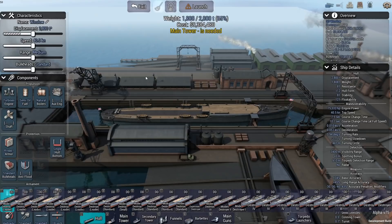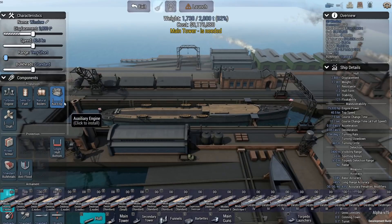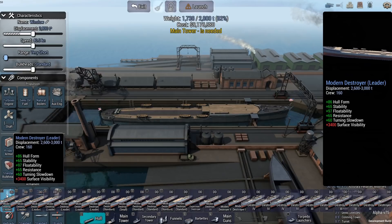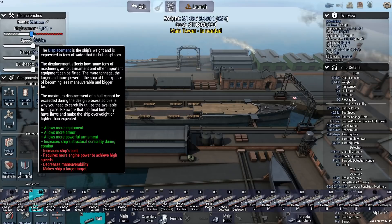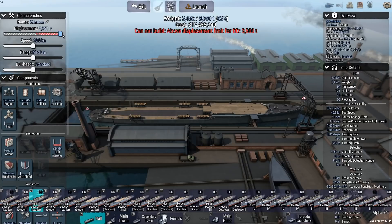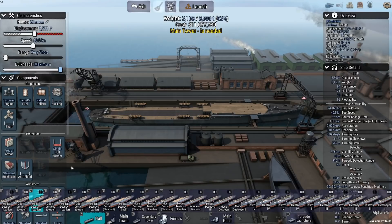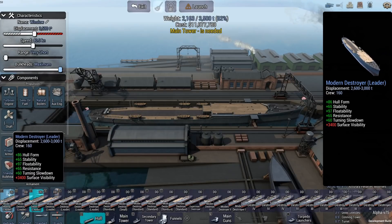My thought process is that this thing has to be as fast as possible while simultaneously being able to survive. Armor isn't going to matter here, but I want the biggest destroyer possible. We have this modern destroyer leader that is up to 3,950 tons, so that's probably the one we want. My plan is to put as many torpedo tubes on this thing as possible and have it be as fast as possible. Let me look at the stats on these different ones.